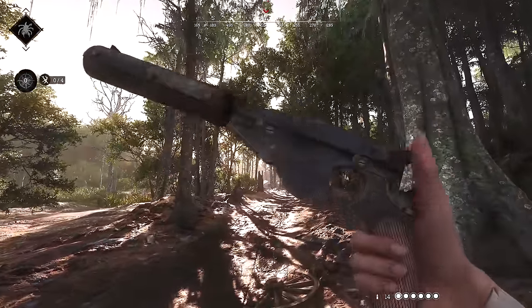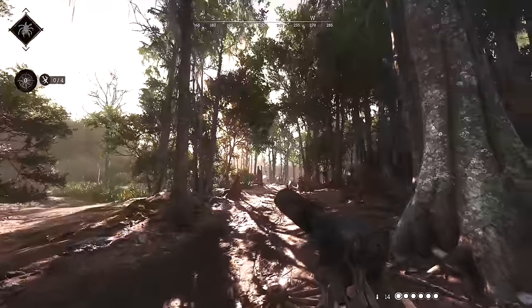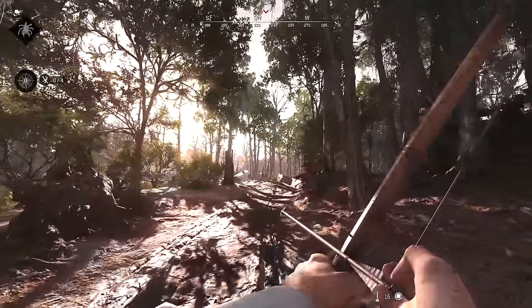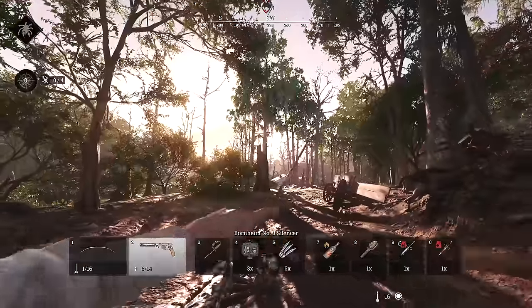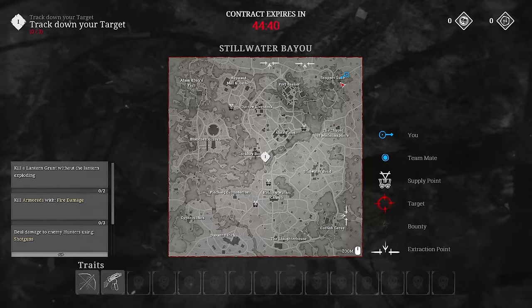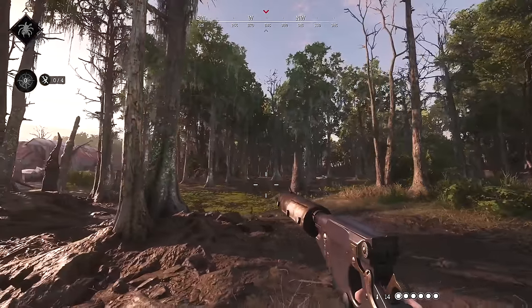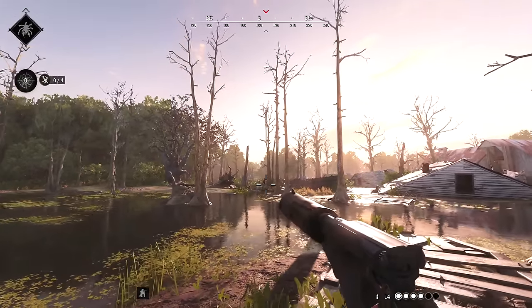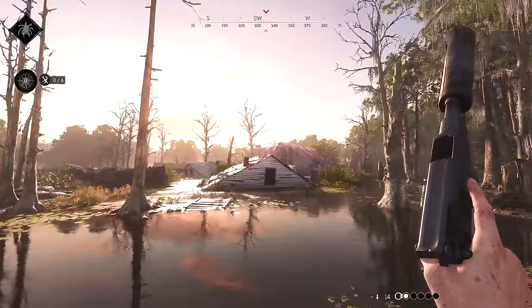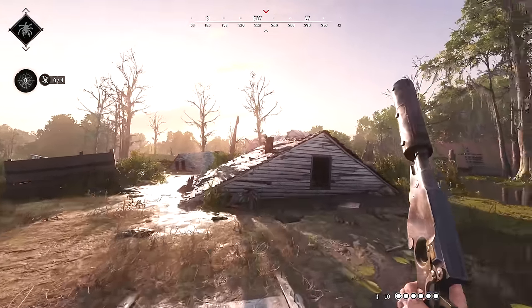Check this out - suppressed pistol in Hunt Showdown. It's the Bornum with a suppressor, and I've also got a bow, so I'm going super stealth mode. Every time I come back and play this game I'm reminded of just how good and interesting and unique it is. I spawn in the top right, first clues over there. This is what the gun sounds like when suppressed - it's very quiet, hard to locate directionally as well.